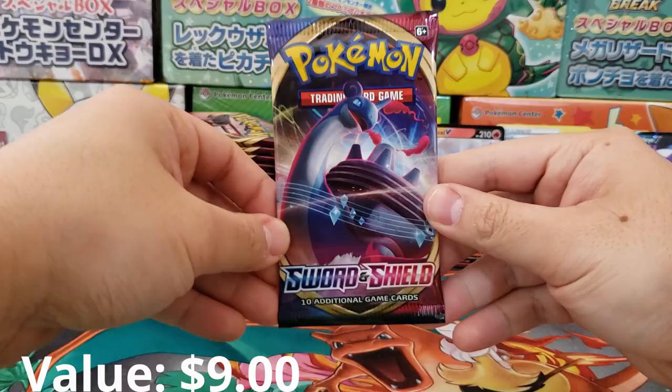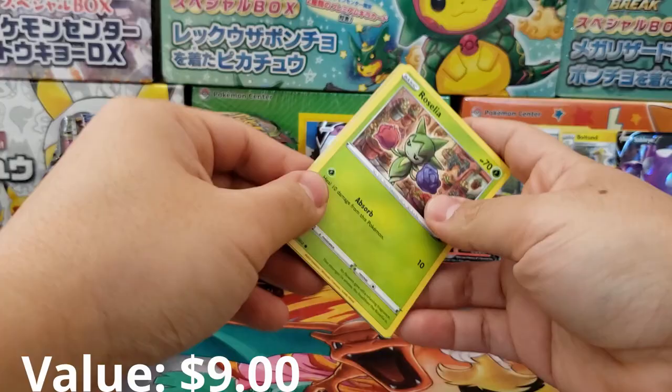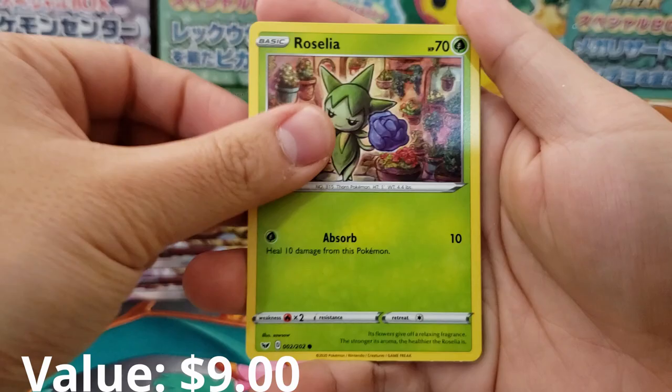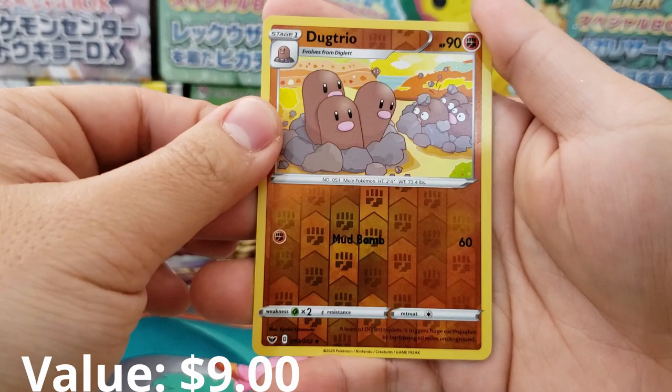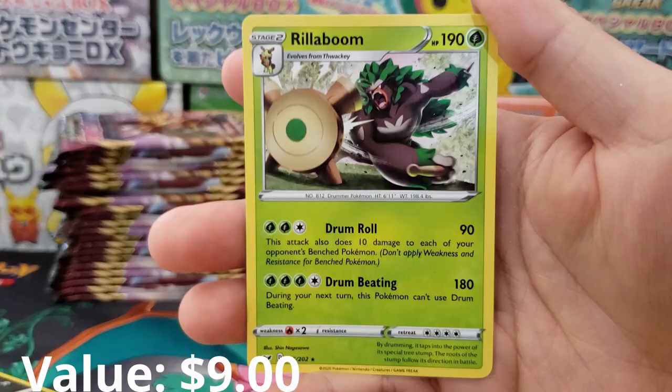Can I go through a pack even faster? I think I can. Toss that code, do one, two, three to the front. Toss the energy and we got Gurdurr, Corvusquire, Crabrawler, Roselia, Thermal Seed, Krabby, Galarian Zigzagoon, Gloss Filler, Dugtrio Holographic Reverse — oh my goodness, really funny artwork — and Rillaboom as our rare. I don't think I have a Rillaboom yet, so there's an interesting rare missing from our collection.